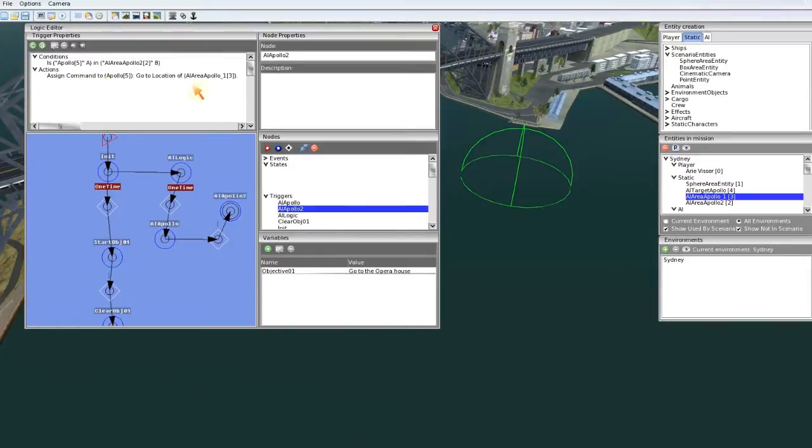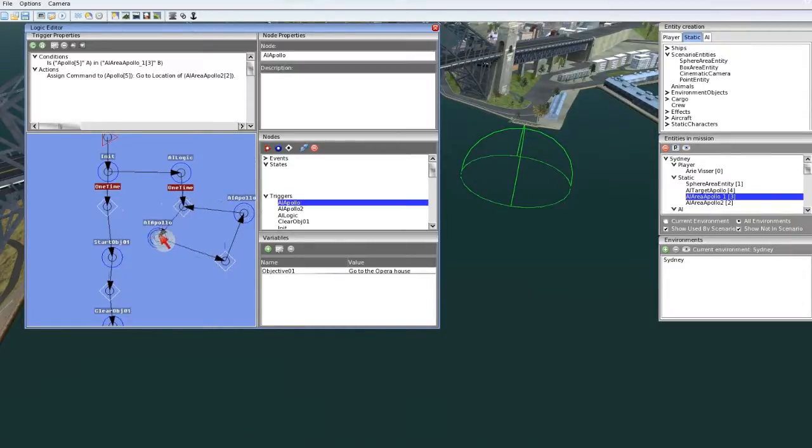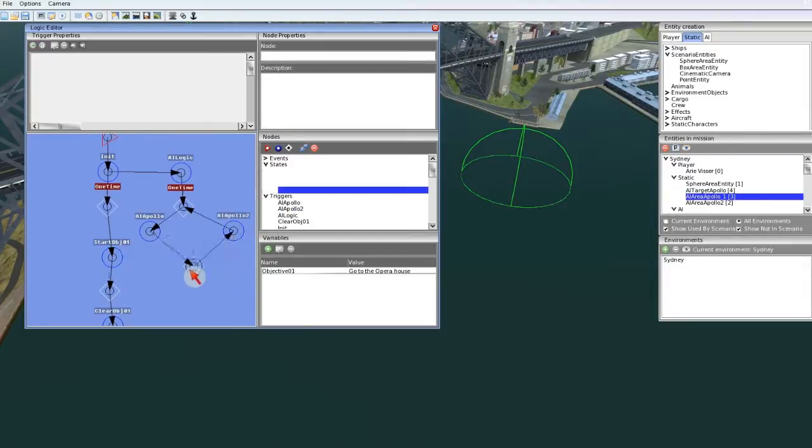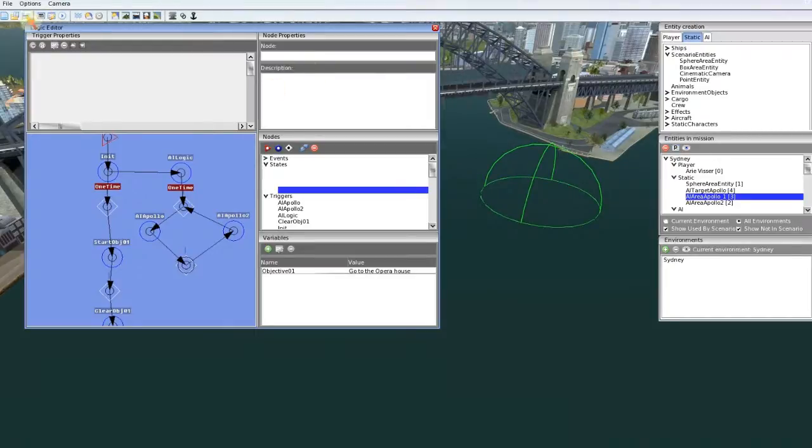The condition is set: is Apollo in Apollo two area? If it is, give it a new target — that will be target number one, go to goal, AI ship, select from scene. Assign command to the Apollo: go to location of Apollo one. And if we make a relink to the first state, it will start checking this one again. So this is a constantly checking loop. Save the mission and let's test it to see what happens.